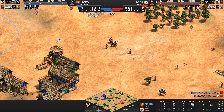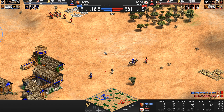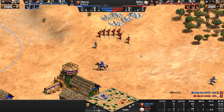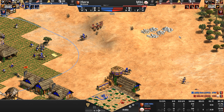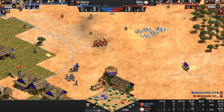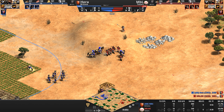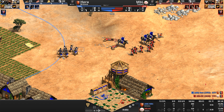Hera has a bit of a food advantage, though he just now decides to build two more scouts, meaning his food drops by 160 — let's call them units of mutton. MBL is first to click up to castle age — actually, they're clicking up at almost the exact same time, with MBL a literal split second ahead of Hera. MBL is yet again sacrificing skirmishers to kill archers.